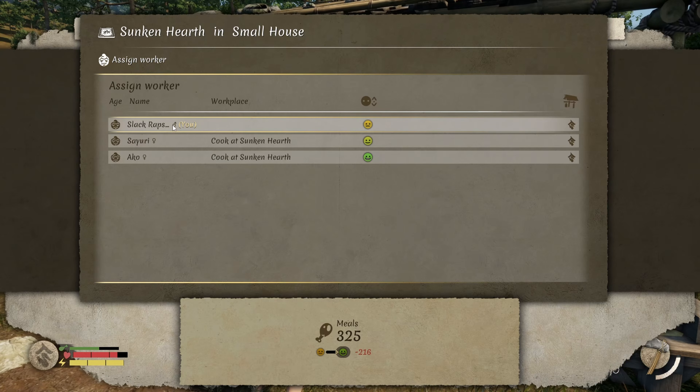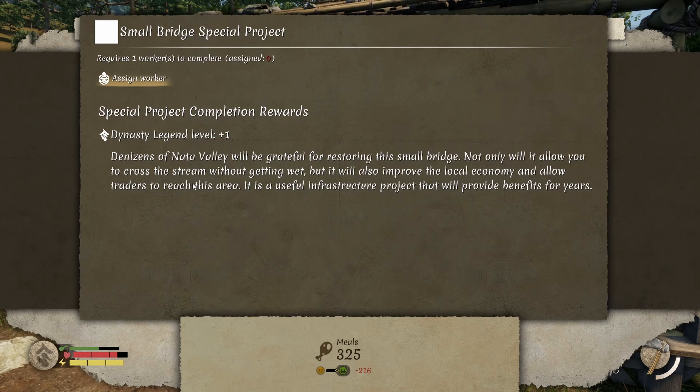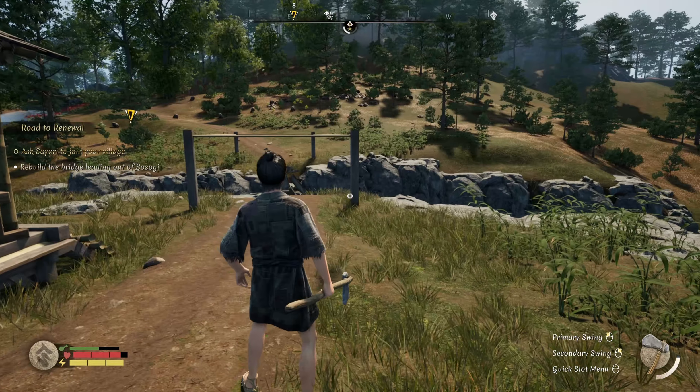That's all done. We assign workers - we've got to assign ourselves probably. Assign worker. The residents of the valley will be grateful for restoring this small bridge - not only will it allow you to cross the stream without getting wet, but it will also improve the local economy and allow traders to reach this area. Seasons remaining until the project is completed: one. So next season it will be done.